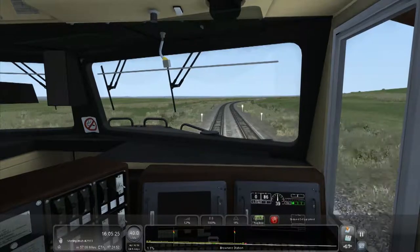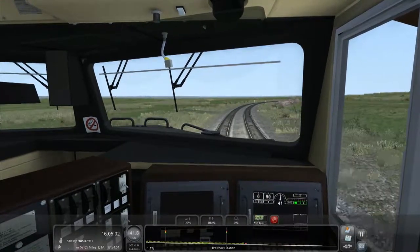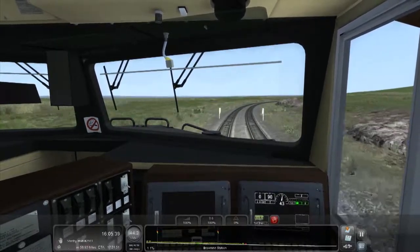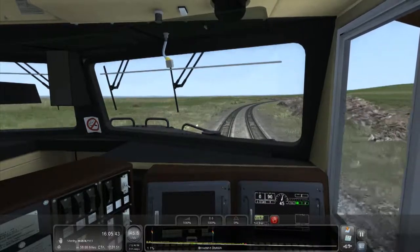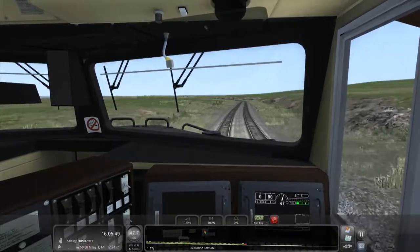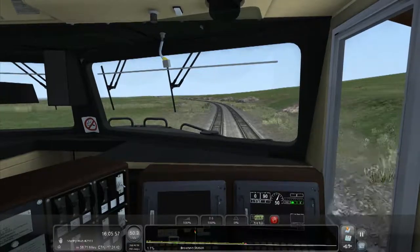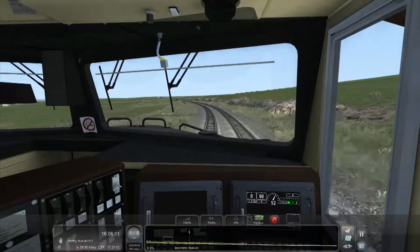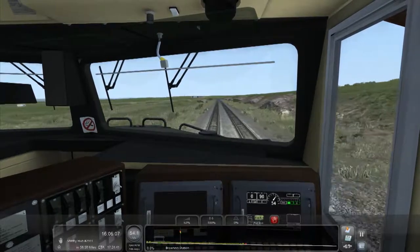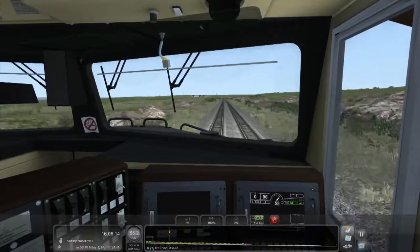Let's go a bit more with the throttle because this is actually quite a fast route. We're going 40 and the speed limit is 55. Passenger trains can hit 79 miles per hour on this route. This is literally the first time I've done this freight route. I've done this route before in Train Simulator 2017 — it's actually one of my most successful videos. I did the entire length; it took five hours and 22 minutes. I made a five-minute time-lapse version of it.